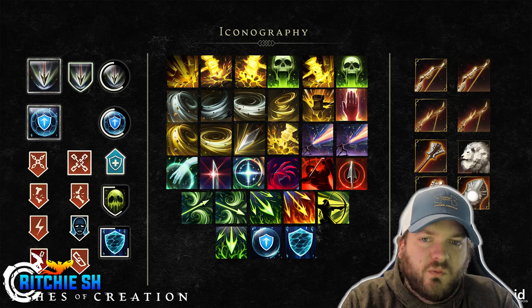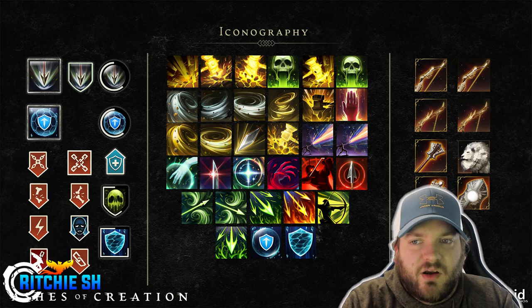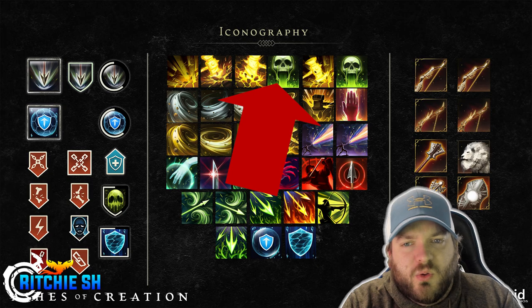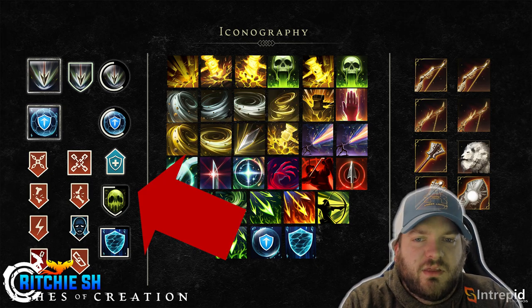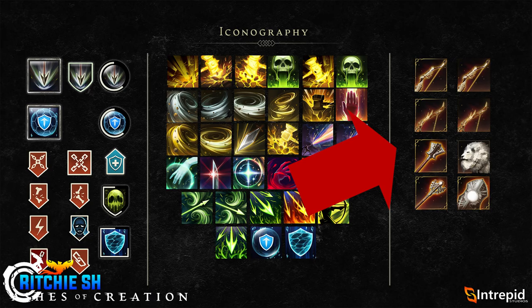We also see some class icons, which look to be a mixture of the cleric, fighter, ranger, tank, and mage icons, and perhaps a rogue or a necromancer as well. On the left, we have various debuff symbols, and on the right, we have icons that represent weapons and a mount.